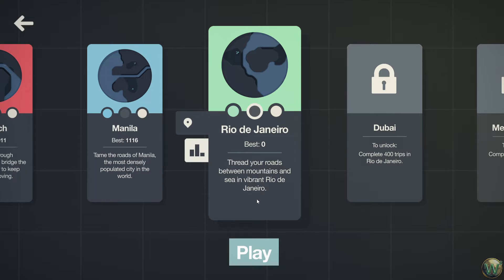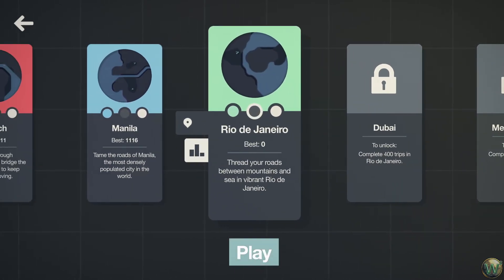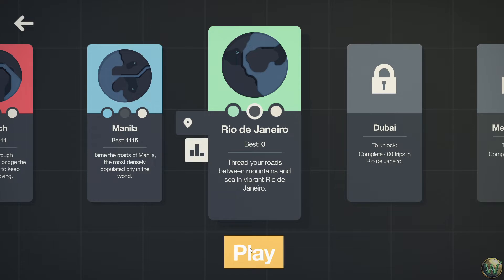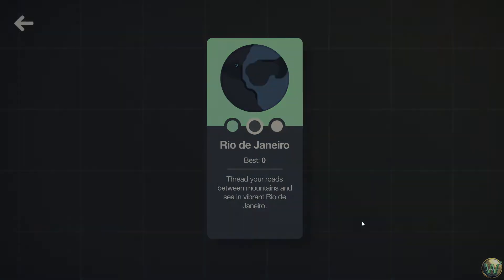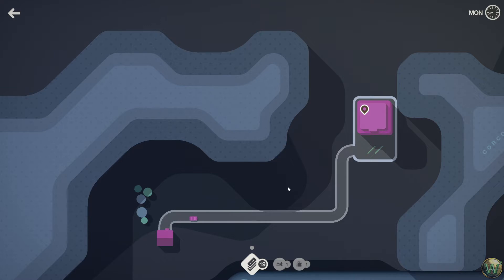Today we're going to take a look at Rio de Janeiro. As you can read in this description here, this is another map with mountains, much like Zurich was. I'm not sure if either of these other two have mountains or not — I don't think so, so these two maps might be the only mountainous maps. I've already recalled this map from one of the practice challenges that I did a few weeks ago, so I have played on this map before and I recognize it well enough. But given the game's random nature it doesn't really matter, because things will pop up however they will pop and you can't control it.